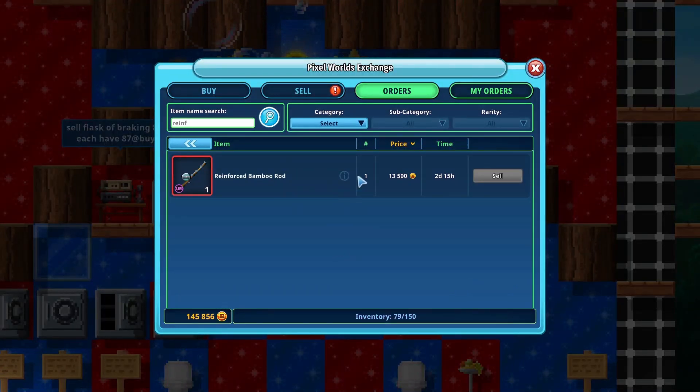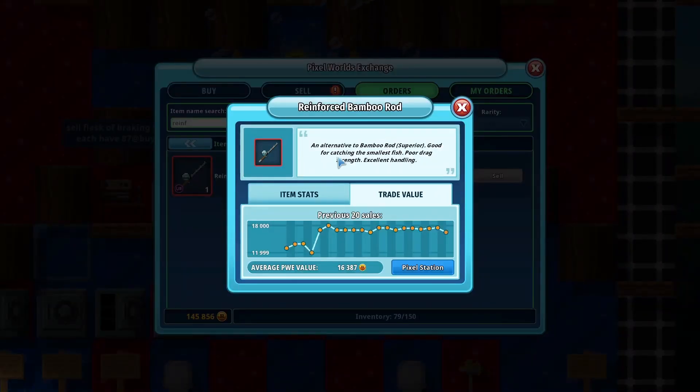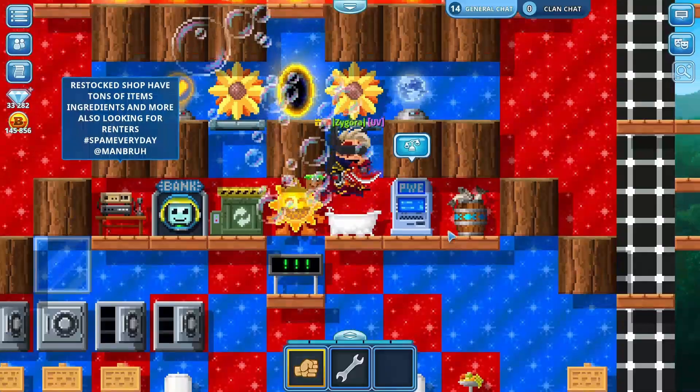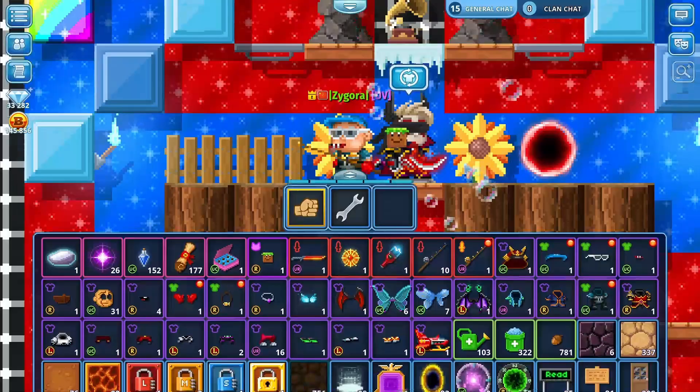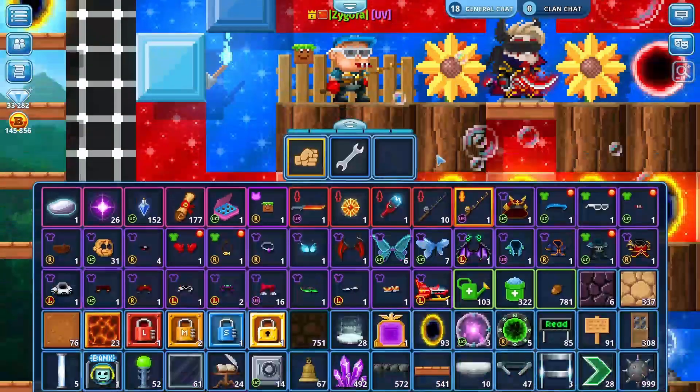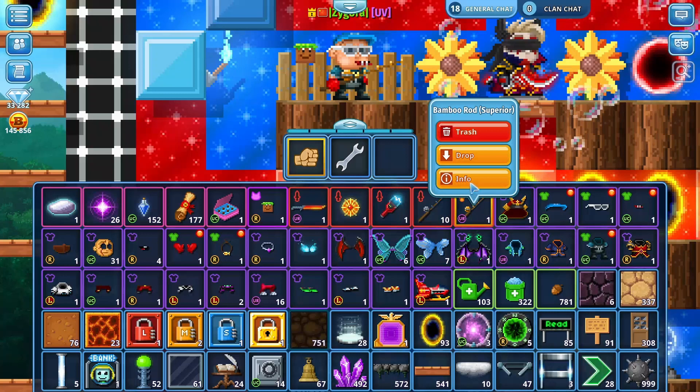In the description, the Reinforced Bamboo Rod says it's an alternative to the Bamboo Rod Superior — good for catching the smallest fish, poor direct strength, and excellent handling. The Bamboo Rod Superior says it's the most basic fishing rod, also good for catching small fish, poor direct strength, and excellent handling. So they have the same description.